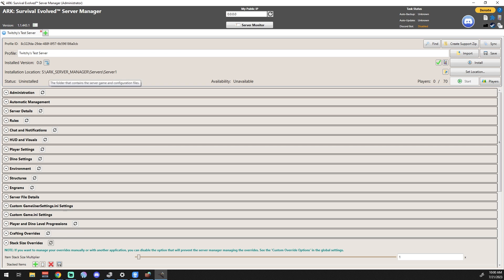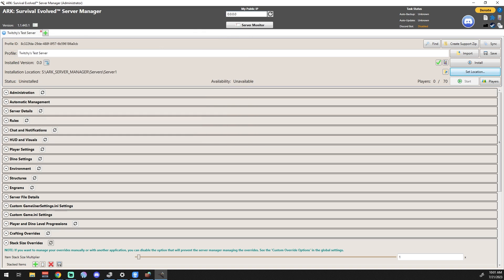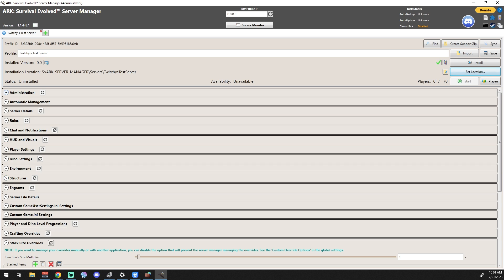You'll see an install location field showing a default path ending in 'Server One.' I don't like that, so I click the Set Location button and rename the folder to something descriptive for the server. If I were doing a cluster, I'd name folders things like Twitchy's Island or Twitchy's Ragnarok so you know exactly what each one is. Once set, you can see the install location has updated accordingly.